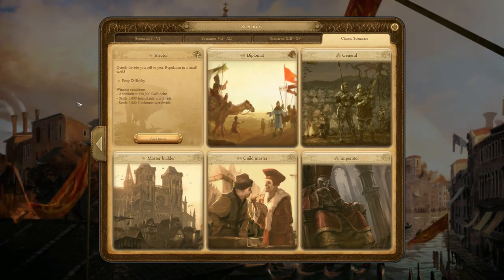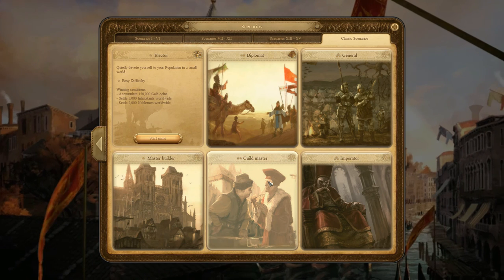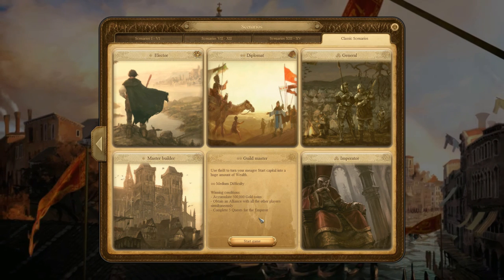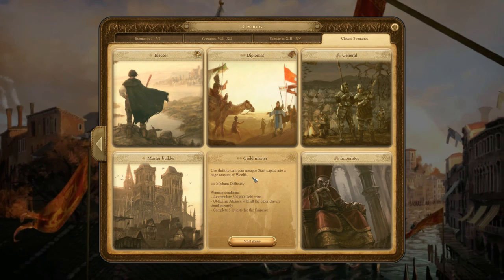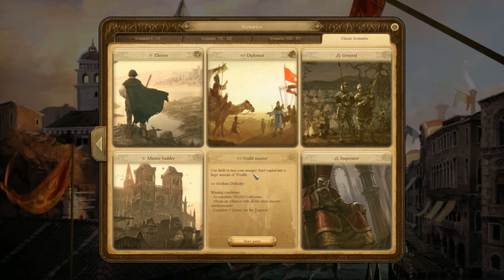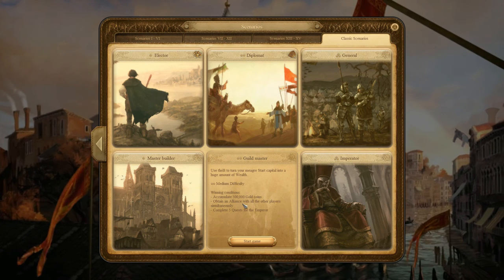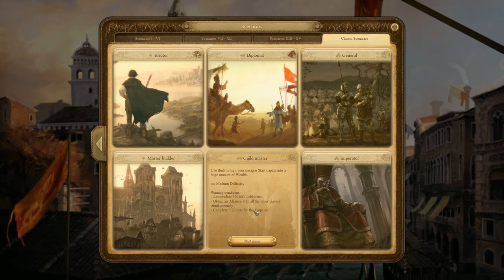So I suggest we get started. I think I still have to complete Master Builder, but it's a pretty easy one. Let's have a look at Guildmaster — 'Make your mark as Guildmaster. Carefully nurture your finances to turn your limited starting capital into a huge fortune.' This is probably going to be very challenging and take a long time. The objective is: accumulate 500,000 gold coins, obtain an alliance with all other players simultaneously, and complete 5 quests for the Emperor. I'm going to go for it — let's start the game.